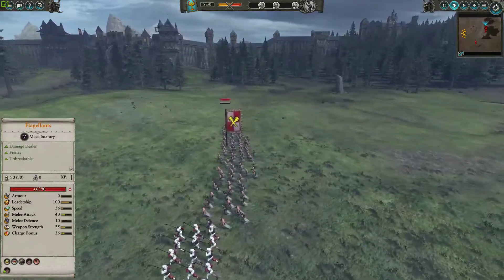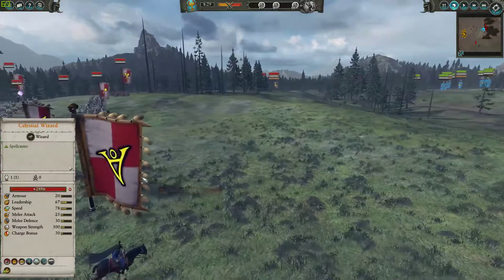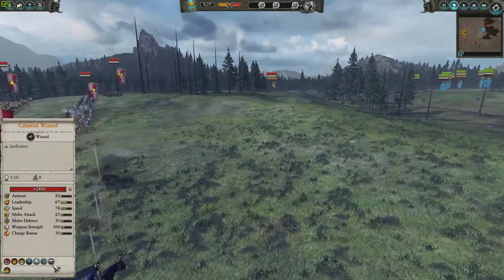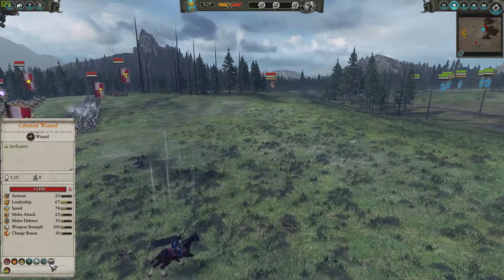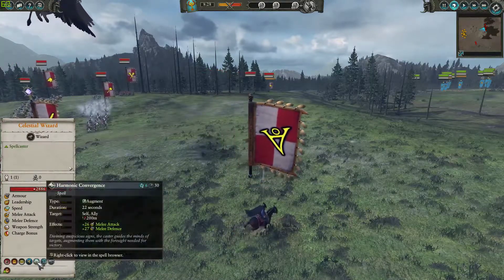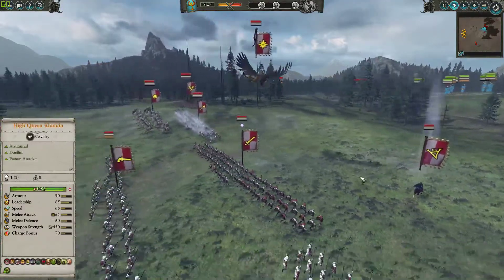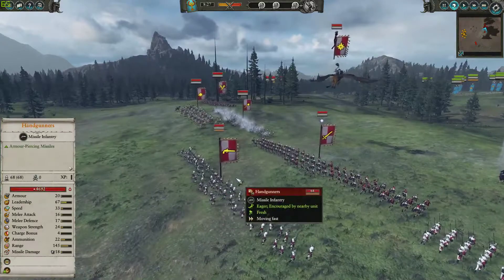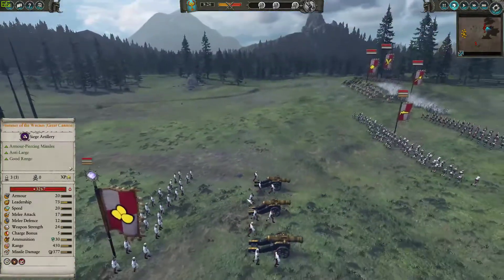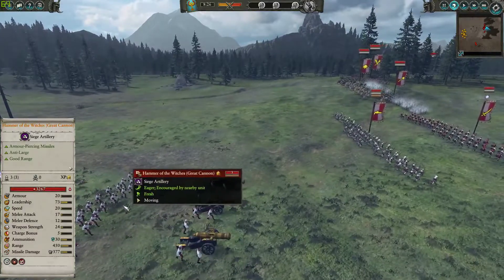Some more Halberdiers and some more Flagellants over here. He also brought a Celestial Wizard. He's got the Power Stone for improved power and recharge rate, the Curse of the Midnight Wind, the Harmonic Convergence, and Rolling Skies — just a buffer for this guy. He also brought a Hand Gunner unit back here.